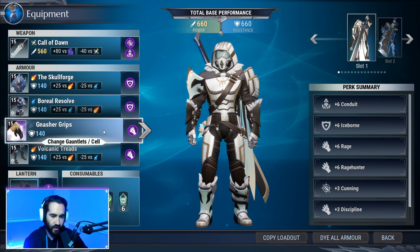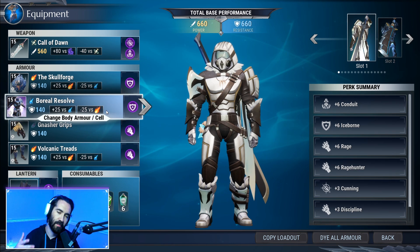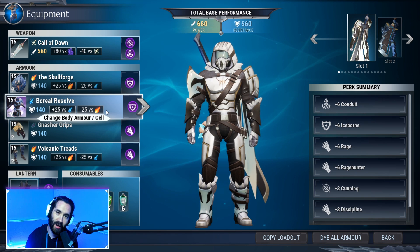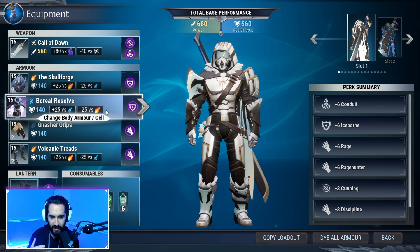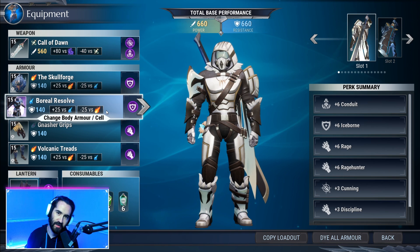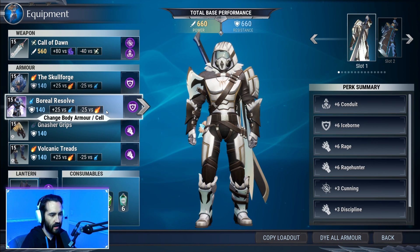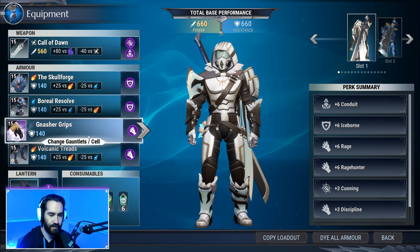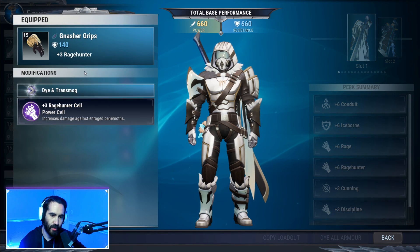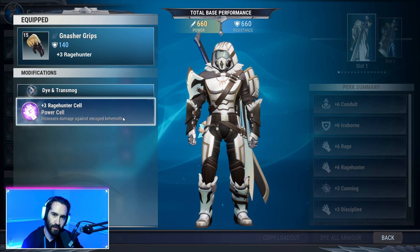Rounding out our Iceborne gives us the ability to stay alive at lower power boosts — and at higher power boosts too — since there can be some shenanigans in escalation. There are two behemoths on the field, so there's a lot of need for that extra life seal and damage reduction.